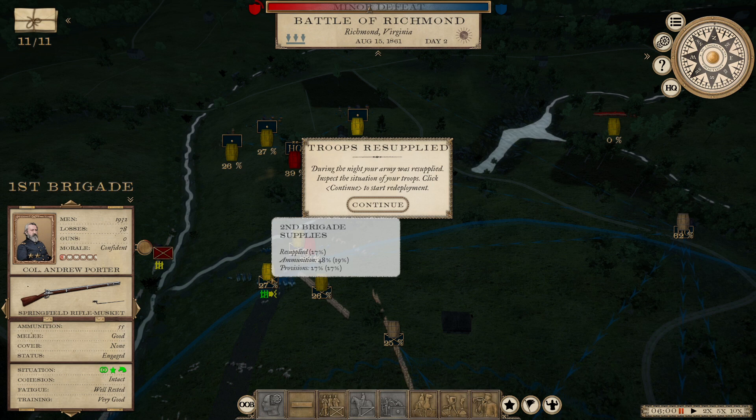Hello everybody, it's the Historical Gamer once again, and today we're returning to Grand Tactician: The Civil War. This is episode number 12 in our Let's Play series of this game, playing as the Union and attempting to subjugate the Southern Rebels. In today's video, we're picking up where we left off after yesterday's video. This is going to be the second part of the Battle of Richmond, and we've had quite a bit of success in the Eastern Theater.